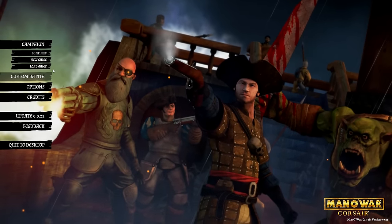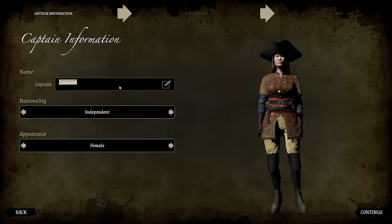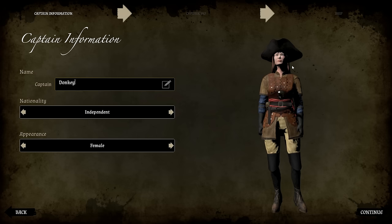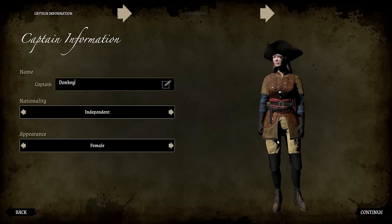Let's just jump into a game. There is actually a cutscene, but it starts before the game loads, so I had to record it beforehand — it's not particularly amazing, so I'm leaving it out. Anyway, we are called Donkey. You can see the graphics here; I've had to set it to a lower setting to run steadily at 30fps.